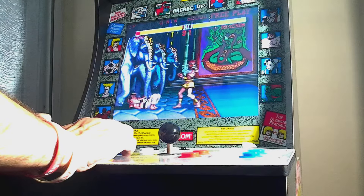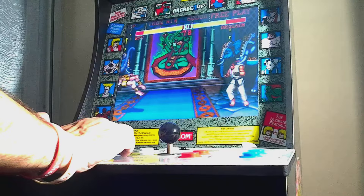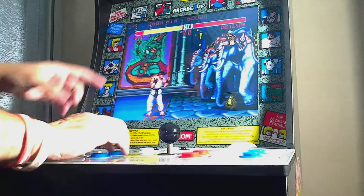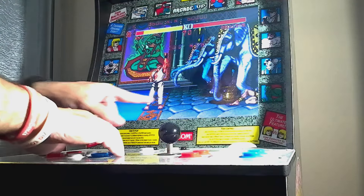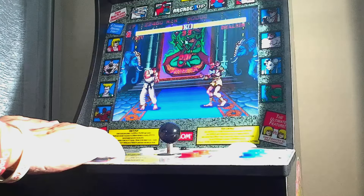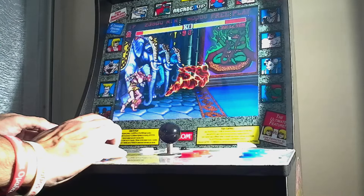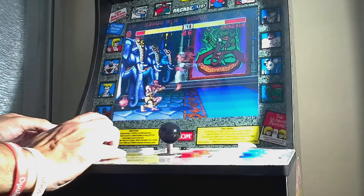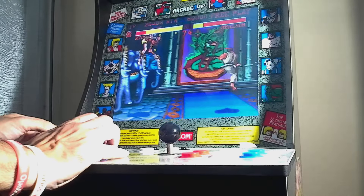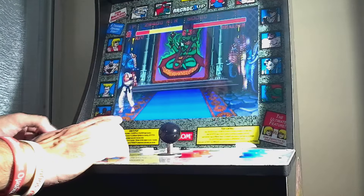Dhalsim is a very early round to try my strats, but Dhalsim is really easy to hit with grabs. When he actually does the Yoga Flame, you can jump in between the flame and him. And when he does the Yoga Fire, just answer with a Tatsumaki — give him a little present.